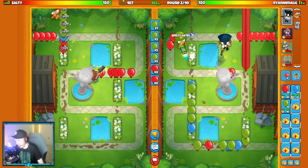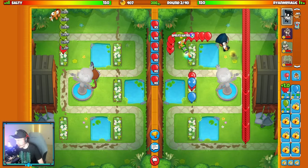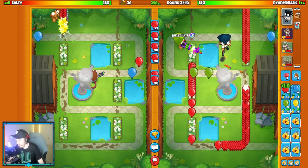Group reds are going to be the best send here against the Trip Dart they've got on their end. It's all good. And then we're going to get Faster Barrel Spin here.